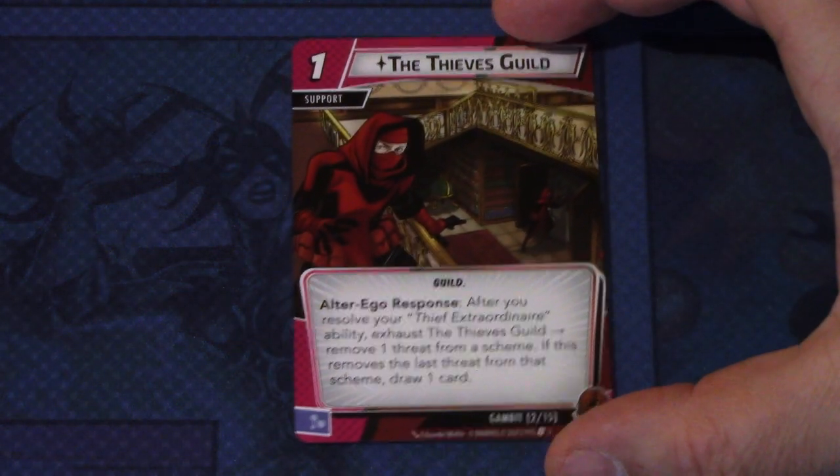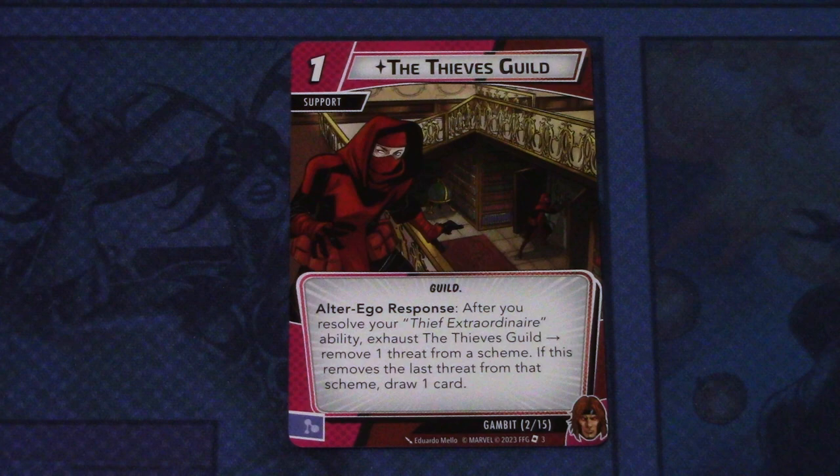Next up, we have the Thieves Guild — a one-cost support with the Guild trait. Alter Ego response: after you resolve your Thief Extraordinaire ability, exhaust the Thieves Guild, remove one threat from a scheme. If this removes the last threat from that scheme, draw one card. This can be committed as a mental resource — again boosting the Alter Ego action, so maybe Gambit really wants to be in Alter Ego more than other heroes.